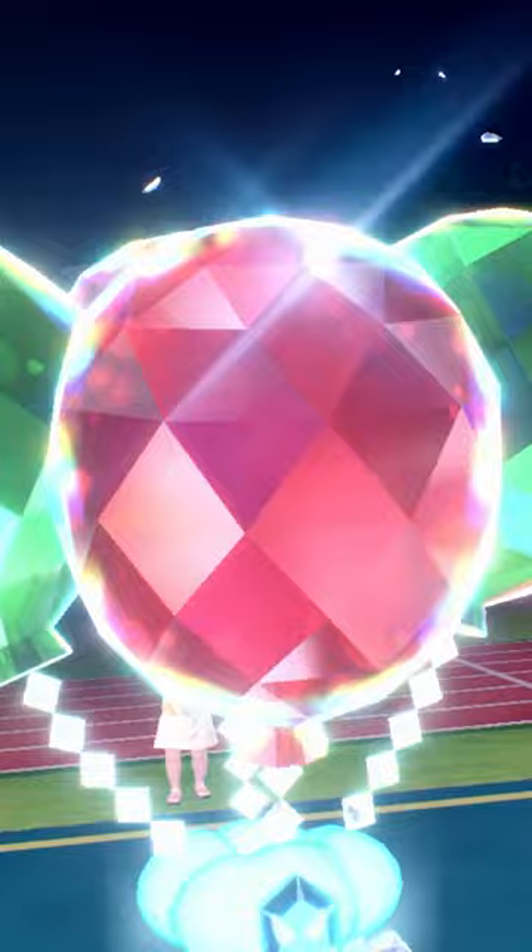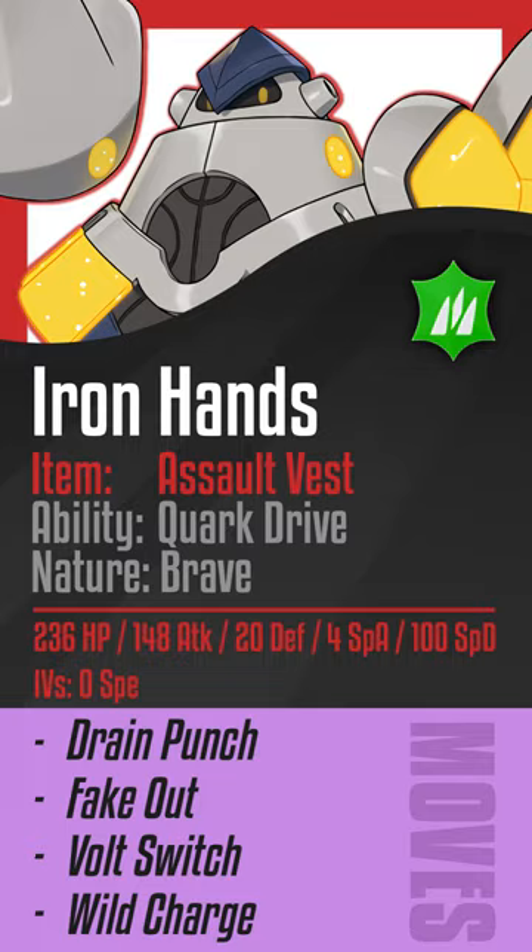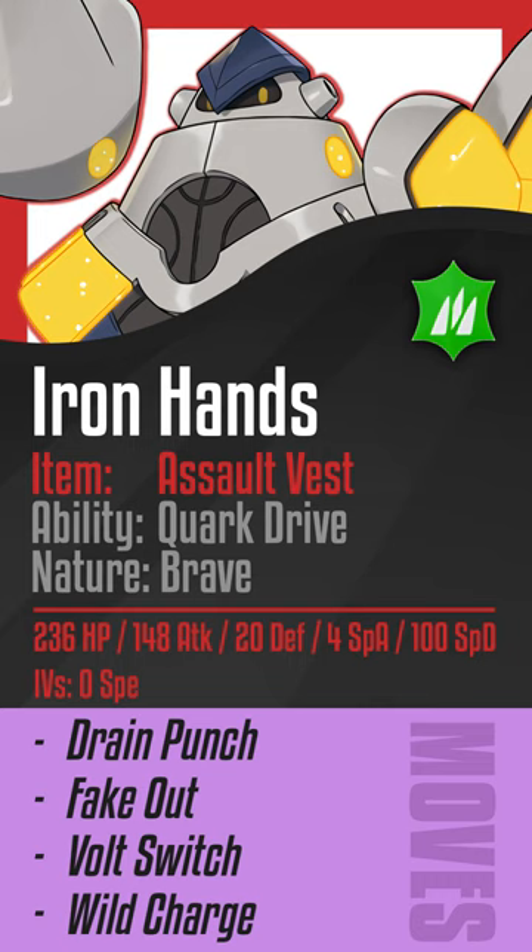The first set is going to be the Salt Fest set with 236 HP and 100 Sp. Def. While this number varies a lot, I personally like this benchmark because you're able to take even a Choice Specs Modest Moonblast from Fluttermane, with the 140 Attack being able to OHKO Roaring Moon that has 36 HP with Drain Punch. This number is important because it's the minimum HP requirement to allow it to speed boost.